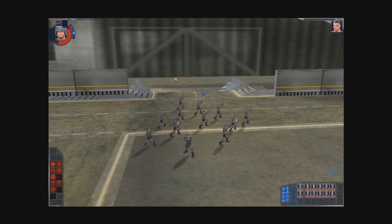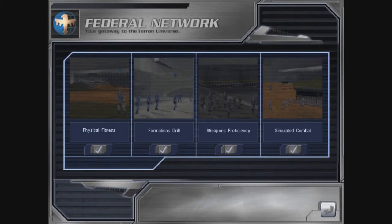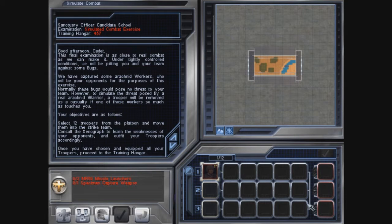Targets are one thing, however. Let's see how you fare against some live targets in your final examination. All right, let's do it. Good afternoon, cadet. This final examination is as close to real combat as we can make it. Under tightly controlled conditions, we will be pitting you and your team against some bugs. We have captured some arachnid workers, who will be your opponents for the purposes of this exercise.